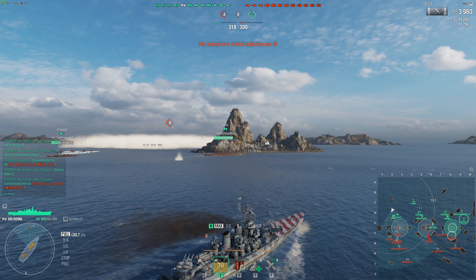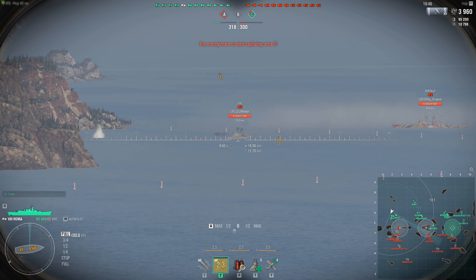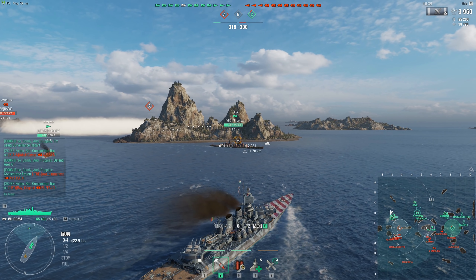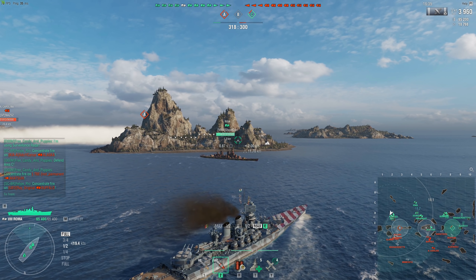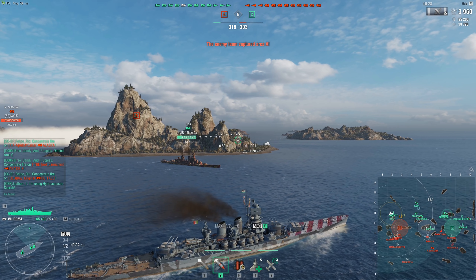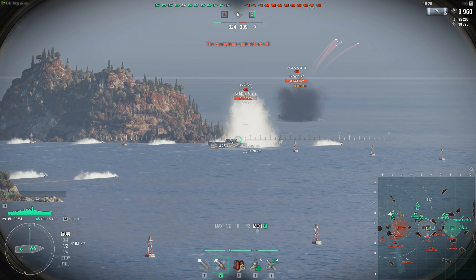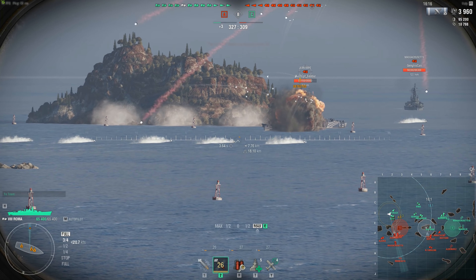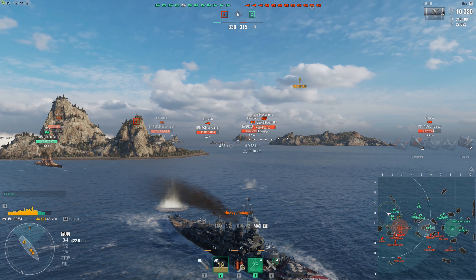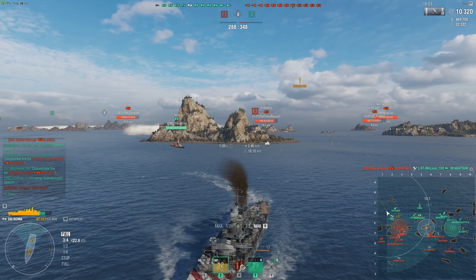Italian battleships Andrea Doria and Francesco Caracciolo at tiers 6 and 7 — the exhaust smoke generator consumable was removed. With this change, the features of the Italian battleship branch will become more pronounced while progressing along the branch, and differences between mid-tier and high-tier ships will be more noticeable. Cristoforo Colombo, tier 10 — horizontal firing angles on both sides of the aft turrets were reduced by 10 degrees, sigma reduced from 1.6 to 1.5, and deck plating reduced from 55 to 50 mm.